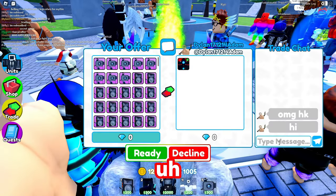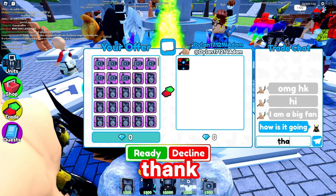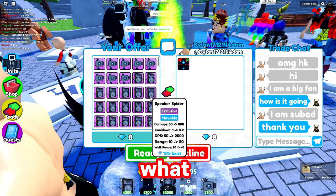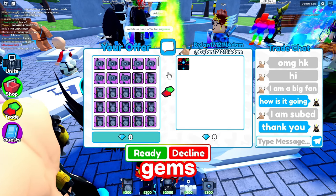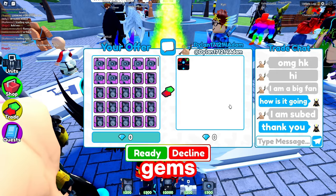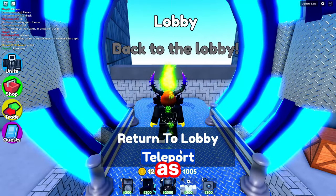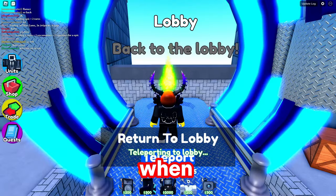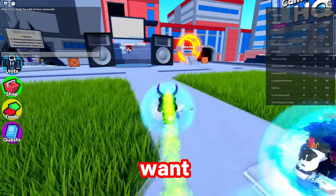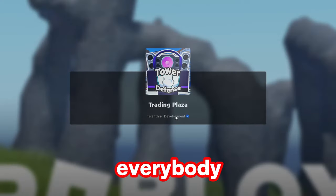This guy's offering the upgraded Titan cameraman. I'm a big fan - that is very nice right there. I'm getting spammed. What you want to do is just go in and out of the trading plaza. Let me just try to show you. I want to do a trade - I want to show everybody I can do a trade right now.